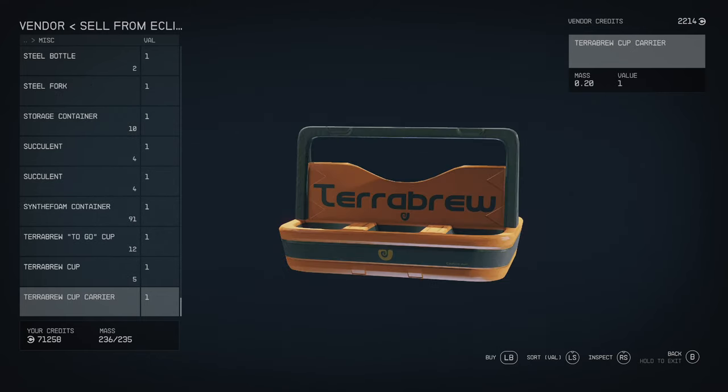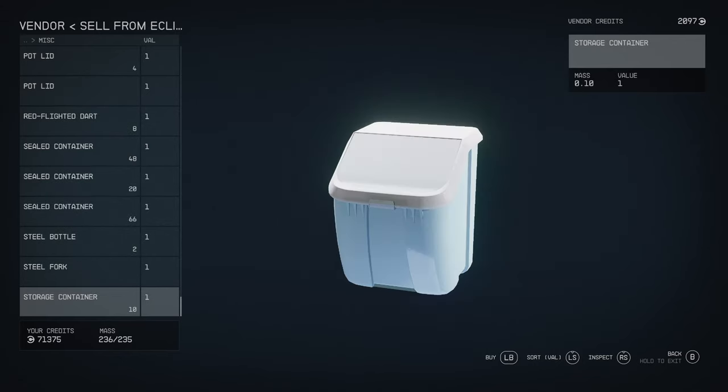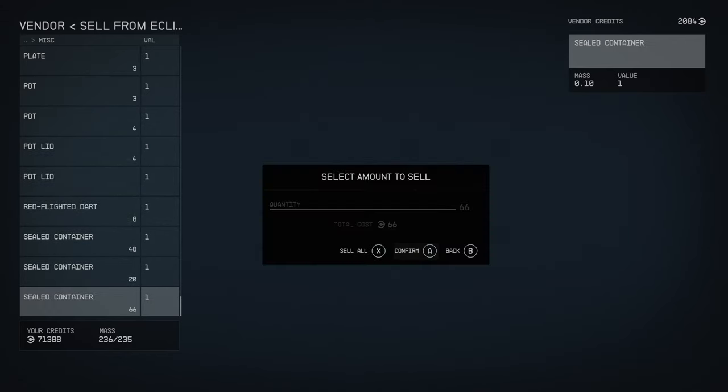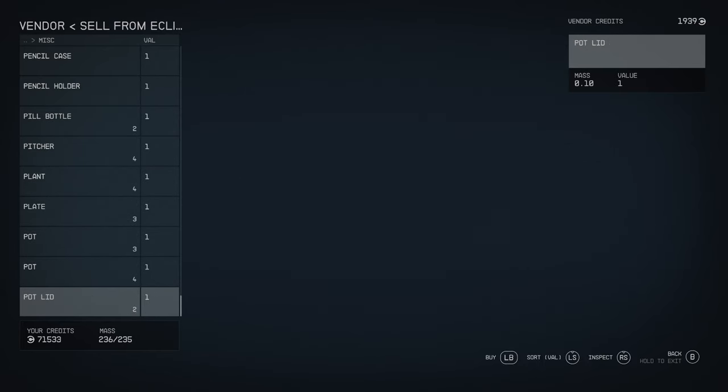Keep selling until you get past the one credit margins, because sometimes some other cheap things — maybe like DigiPix or something like that — may be there, so you don't want to accidentally sell those. Basically sell everything that is one credit, because that's going to be stuff that you mostly can't use anyway.